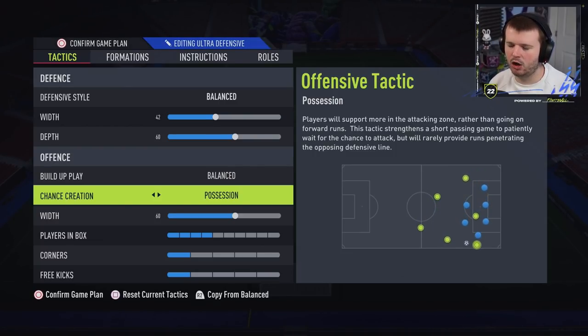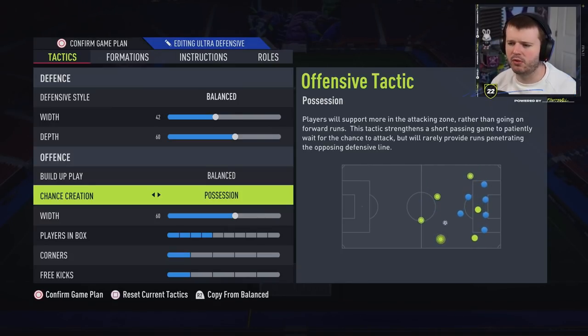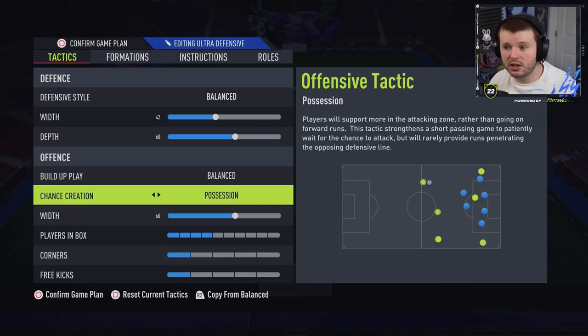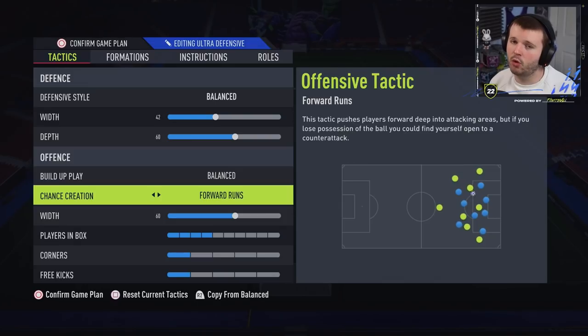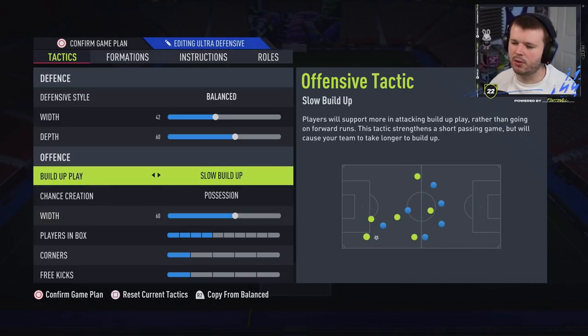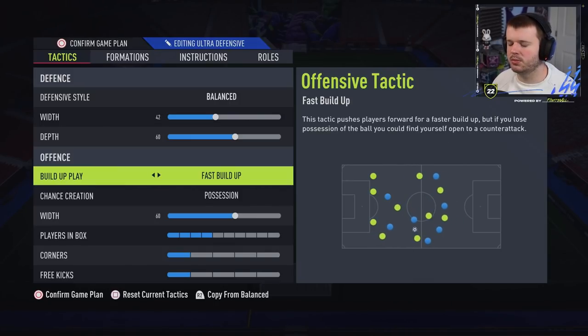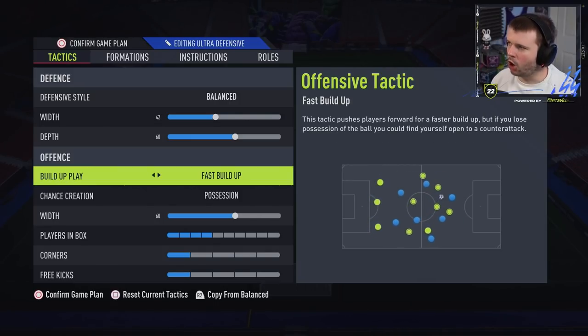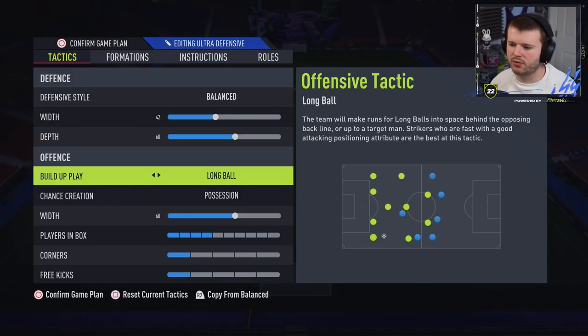If you find you're getting caught in behind a little too much, drop the depth down to maybe 50 or 45. The width I have at 42 — I like my defense to be narrow and compact but not too narrow, so as not to give up the wings, especially with the byline drive a lot of people are using right now. In build-up play I go balanced and possession, because naturally I'm a possession-based player.